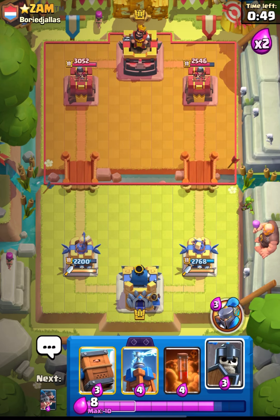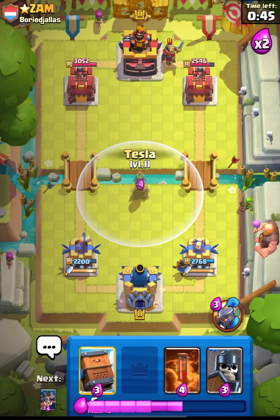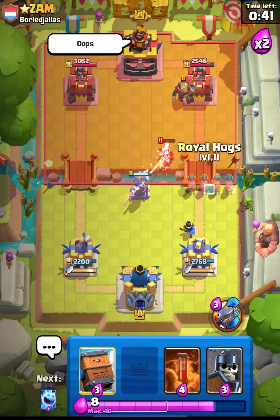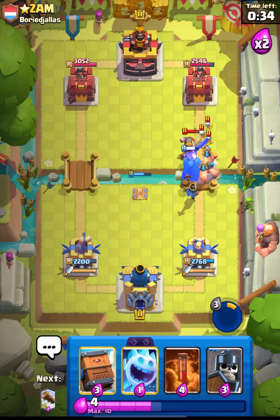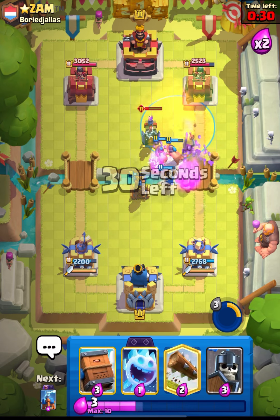Let's place our Prince again from the back and try to cycle our Royal Hogs. He can put down his Magic Archer so I will place my Tesla - that was a nice prediction guys. Let's go in with our Hogs and use our ability as well - nice ability. And now I think we can go in with Poison - nice Poison.